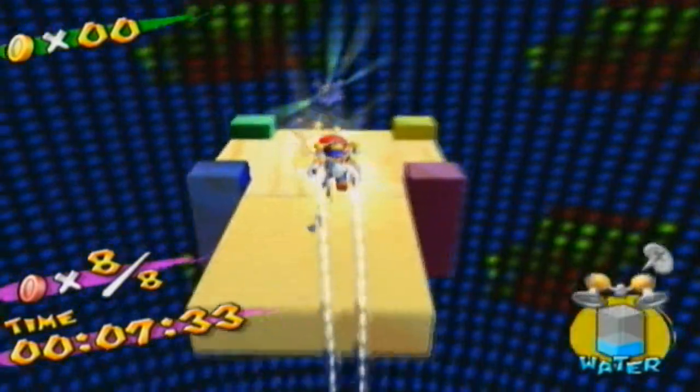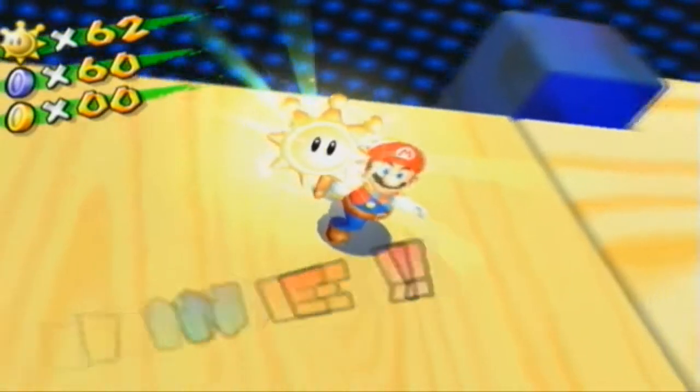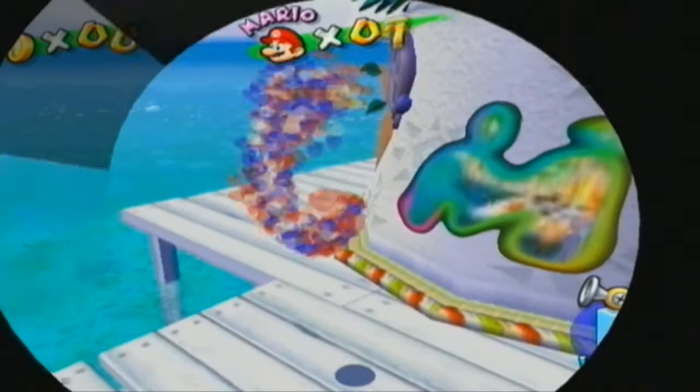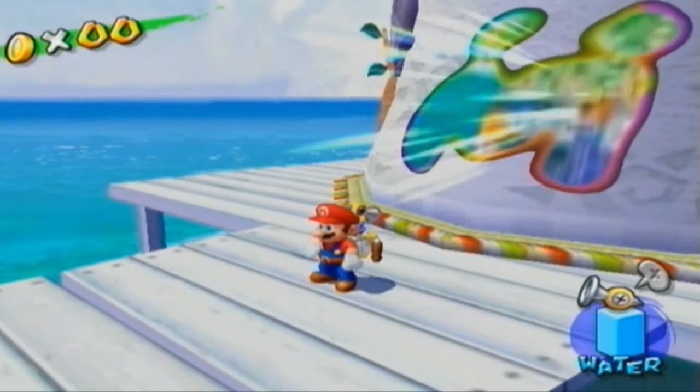So this is the first one — not that hard, except I die. I always die one time and then finish it the next time. It's been like a running thing where I die the first time, then the second time I live. Now, I know what you're thinking — there's no second secret level for Rico Harbor. But there is a secret shine sprite that a lot of people don't know about. The only reason I know about it is from watching other LPs.